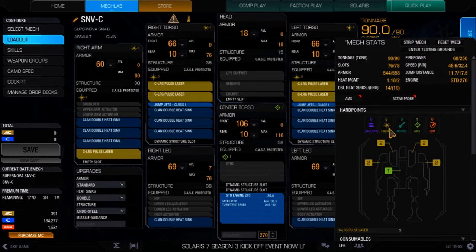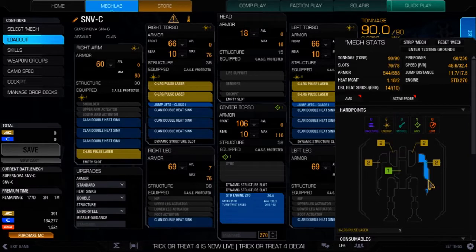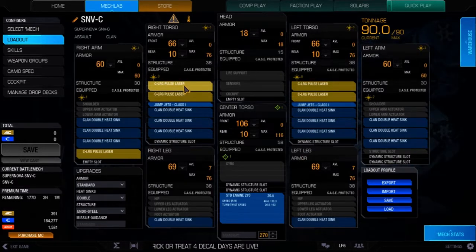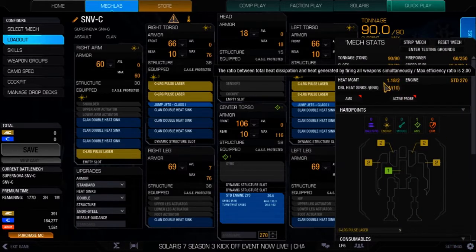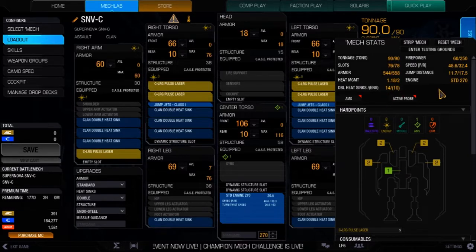The Supernova C variant comes with eight energy hardpoints — eight of them. It came with four large pulse, two ER mediums, and two medium pulse. What I basically did was keep the two large pulses in each torso — two on the right and two on the left — and took off the ER mediums and medium pulse lasers, and just added an extra large pulse. It actually increased my heat management, though with one or two extra double heat sinks, heat management is still only 1.18 out of two. This is a very, very hot mech.